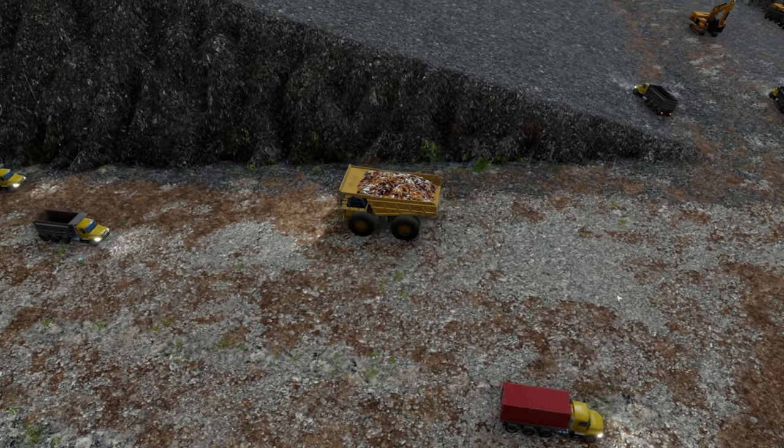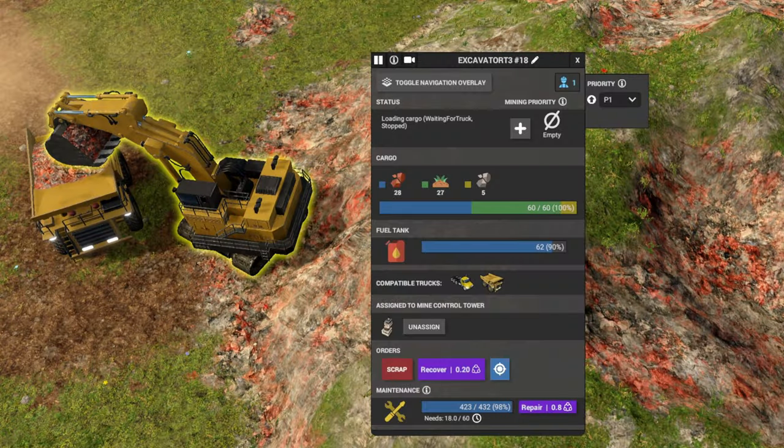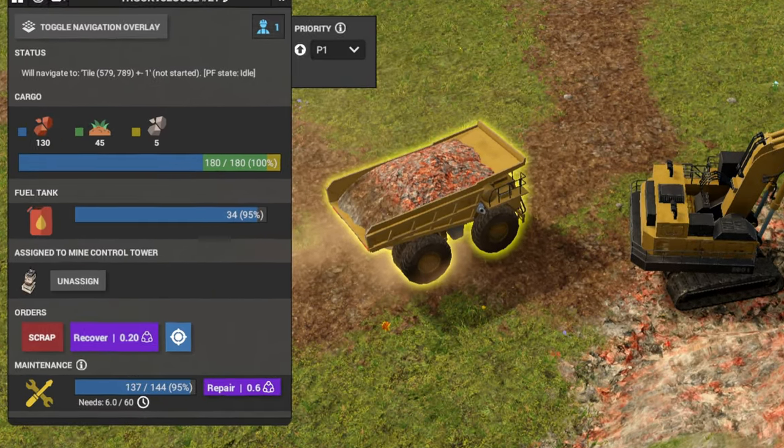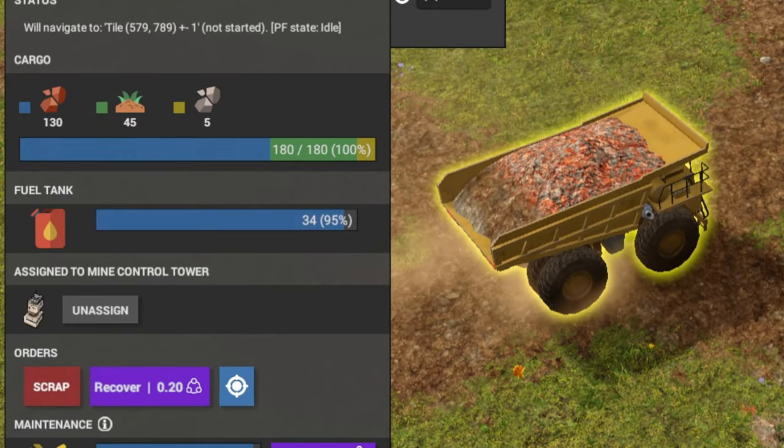Did you ever think it was weird the excavator could only dig out iron with his giant T3 bucket? So do the devs! They made mixed cargo a thing. Now when your excavator is digging, you can be confident he's going to pick up a full bucket, not just one piece of sand. Which also means mixed cargo has been added for the trucks as well. For right now, we don't need a sorting facility - the trucks can sort it out themselves, but that might change in the future.